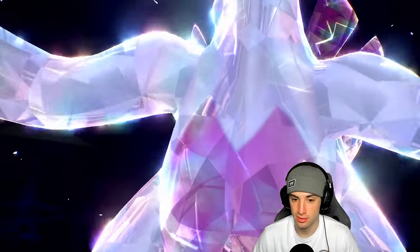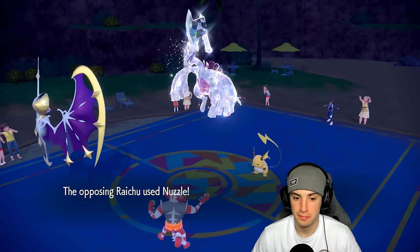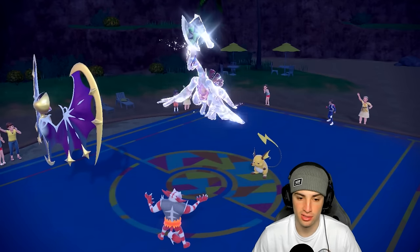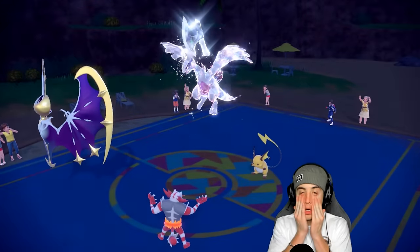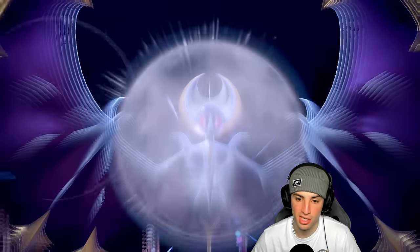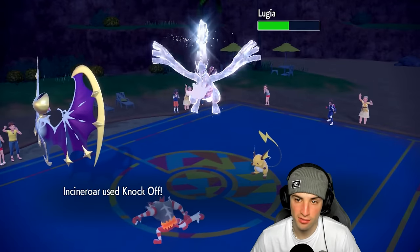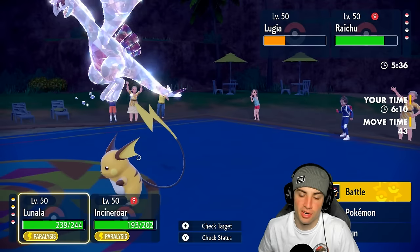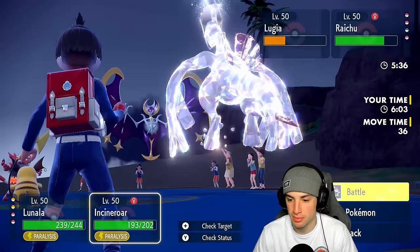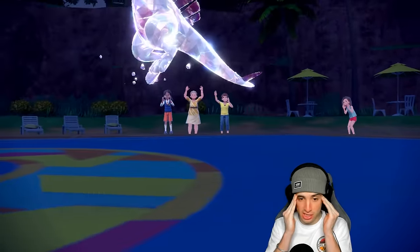It goes for Nuzzle, paralyzing me. Lugia comes back with Recover. If I could land a Flare Blitz in that slot that'd be big damage. Moongeist Beam fires, knocking off its item - might be Covert Cloak. Knock Off doesn't remove Weakness Policy since the item is still the Weakness Policy. Could set up Tailwind, but honestly just going Moongeist Beam into Raichu and Flare Blitz into Lugia. He's outspeeding me now, withdraws Raichu, goes for another Recover.